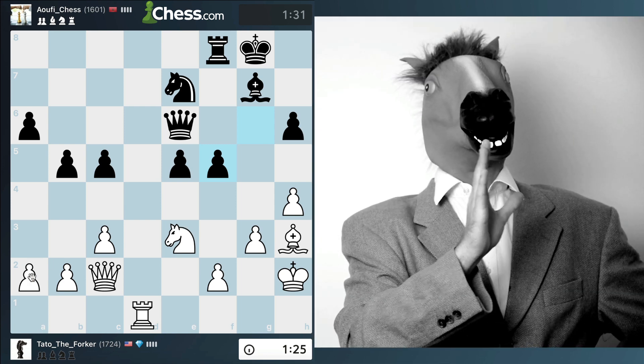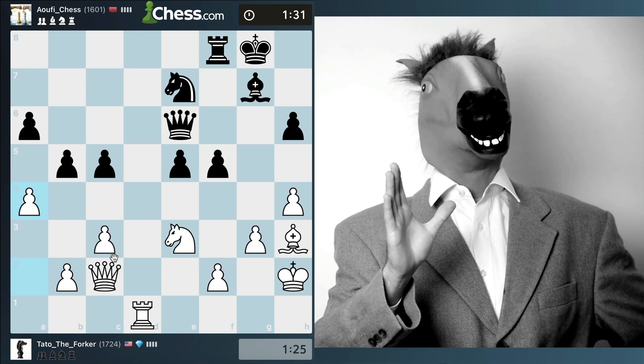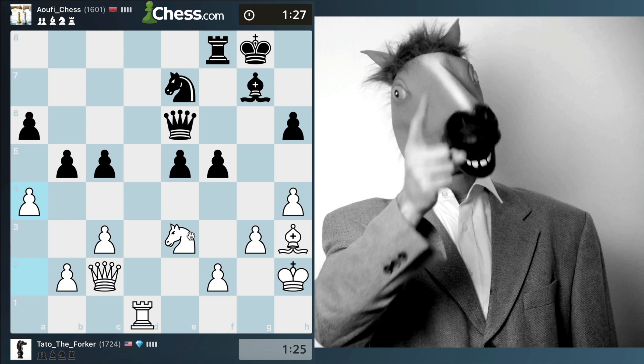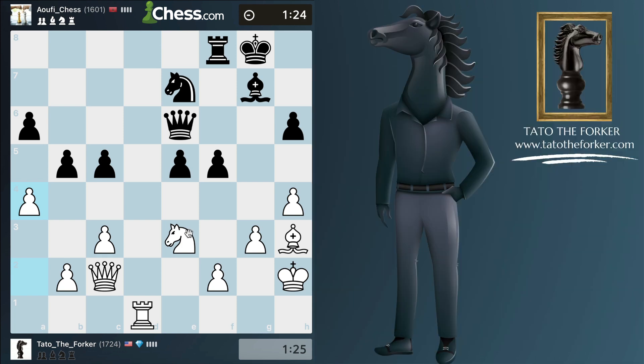I don't know if you can sense it, but I'm a little bit upset from last game, just trying to get here the best I can. So a4 - simple - just trying to create some weaknesses on the queenside as well.